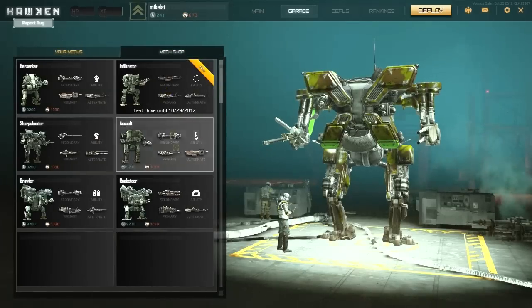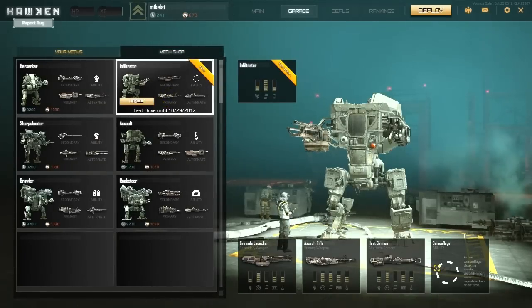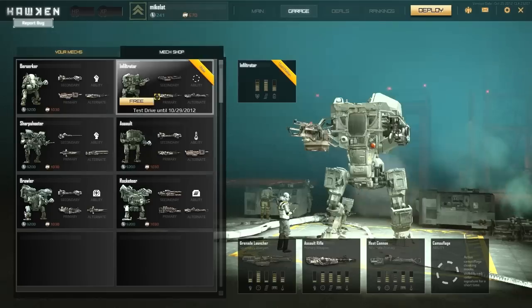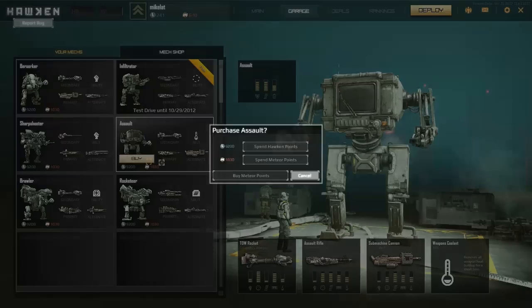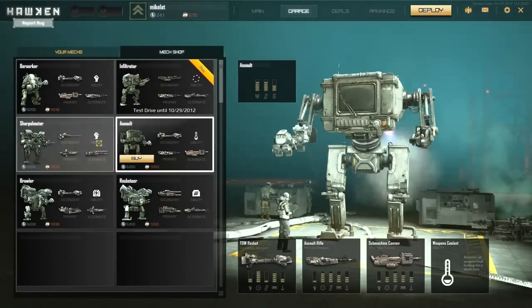You can also see the next shop. You can test drive the infiltrator — his ability is camouflage, so he cloaks. They're giving you a free test drive so you can try it out and see if it's something you'd want to play. Berserker is, I'm guessing, just a close range kind of guy — he looks like a variant of my assault mech, and he's a bit faster. I'm not sure why it lets me buy this since I already have sharpshooter and assault.